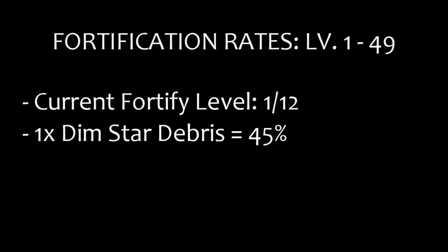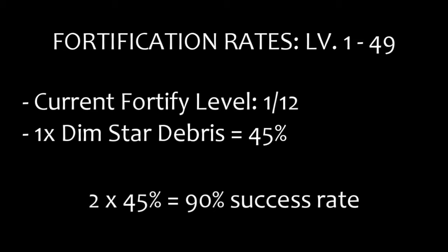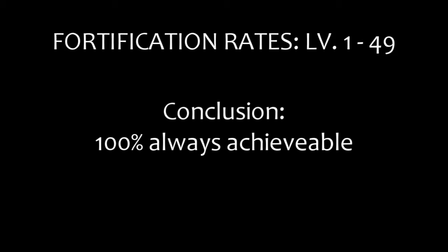Back to my example. Right now the Fortify Level is 1, so if I want to upgrade my gear to the next Fortify Level, I can either use a Dim Star Debris with a success rate of 45%, or a Star Crystal. Since there were two pieces of Dim Star Debris available for fortification, the total success rate was 90%. Now you might think it's not so bad, since there's always a possibility to achieve 100% success rate — well, for the gear level range 1 to 49, yes, but take a look at this.